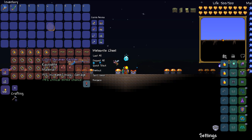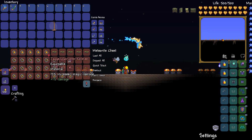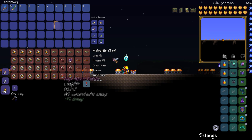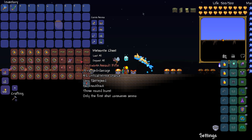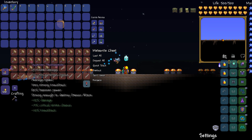So we have sorted them all out now and I have got a nice range of everything. We've got 5 Sorcerer Emblems along with 6 Summoner Emblems. We've got 6 Ranger Emblems, 8 Warrior Emblems along with 3 Masks, 5 Laser Rifles, 6 Clockwork Assault Rifles, and 25 Demon Hearts of course.